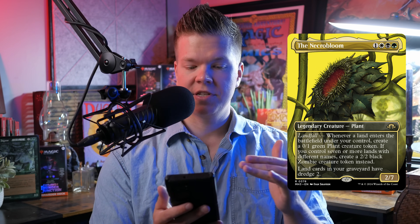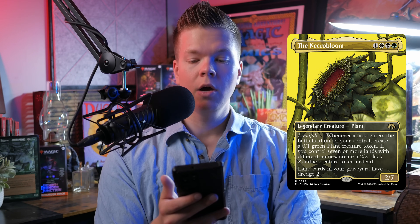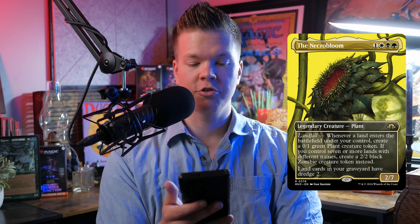I think I sort of made a monster here. The Necrobloom is a new commander that's come out in the Modern Horizons 3 set. It is a four-mana commander in Abzan colors — white, black, green. It's a two-power, seven-toughness creature that has landfall: whenever a land enters the battlefield under your control, you make a 0/1 green plant creature token. There's some synergy with Avenger of Zendikar.